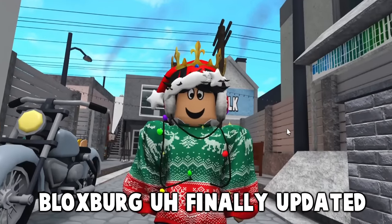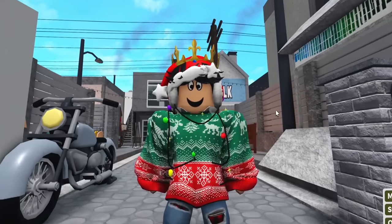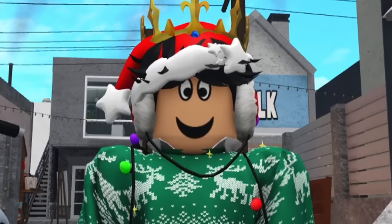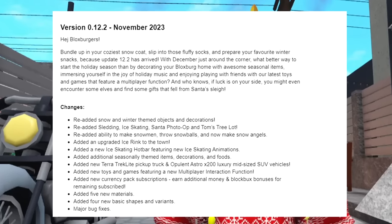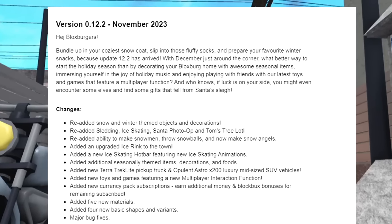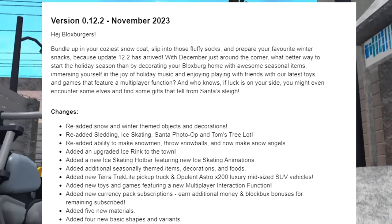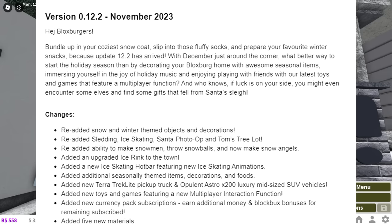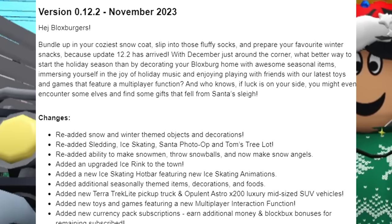Hi there, people. So Bloxburg finally updated as we all expected. It's November 30th, one day right before December. This is version 0.12.2. They said: 'Hey Bloxburgers, bundle up in your coziest snow coat, slip into those fluffy socks, and prepare your favorite winter snacks because update 12.2 has arrived. With December just around the corner, what better way to start the holiday season than by decorating your Bloxburg home with awesome seasonal items, immersing yourself in the joy of holiday music, and enjoying playing with friends with our latest toys and games featuring a multiplayer function. And who knows — if luck is on your side, you might even encounter some elves and find some gifts that fell from Santa's sleigh.'